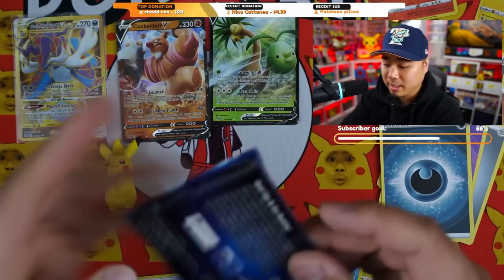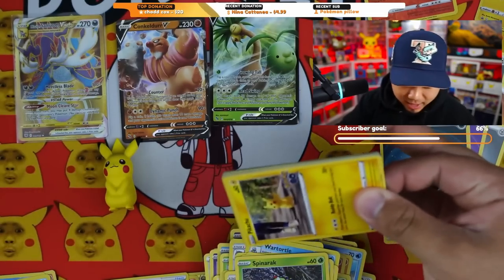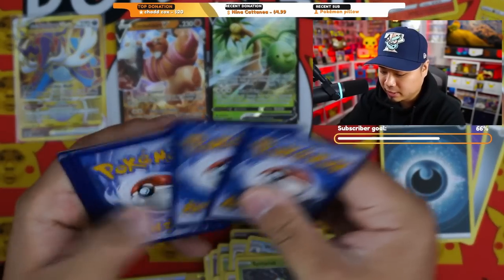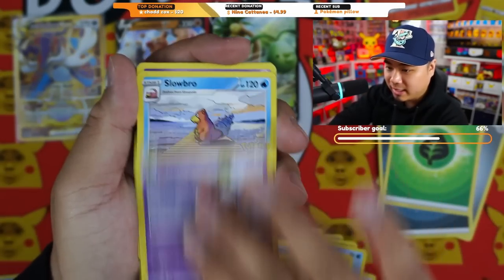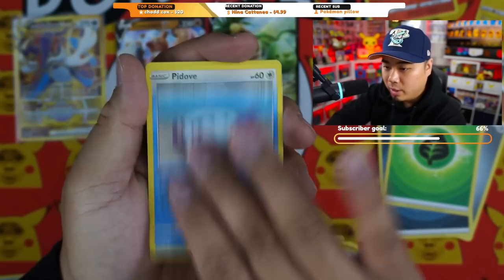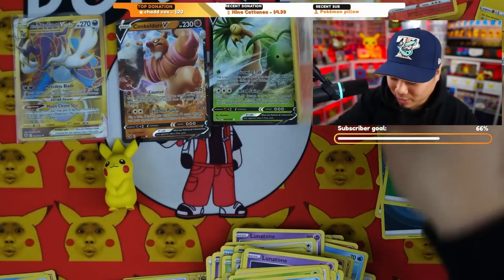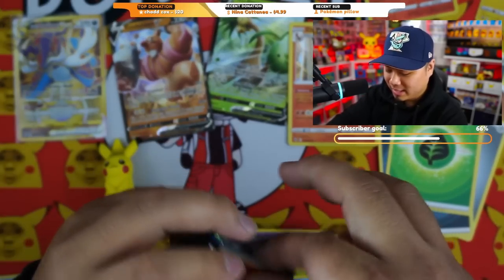Not sure why all these packs feel so loose — very odd, but packaged by Pokémon so not going to make assumptions. Next pack: Xatu, Slowbro, Lunatone, Pikachu, Wimpod, Dubwool, Bulbasaur, Squirtle, Barbaracle, and Hisuian Zoroark — we'll take that, not too bad.